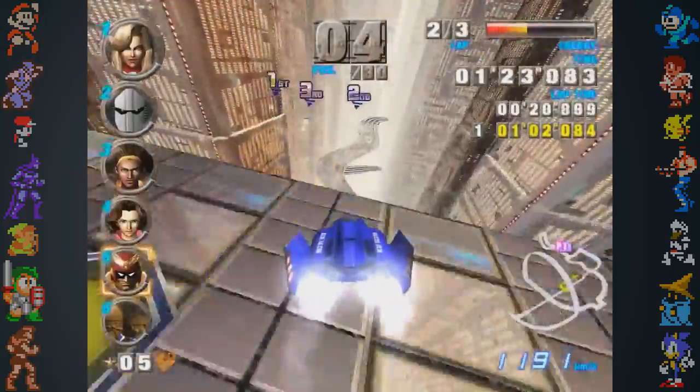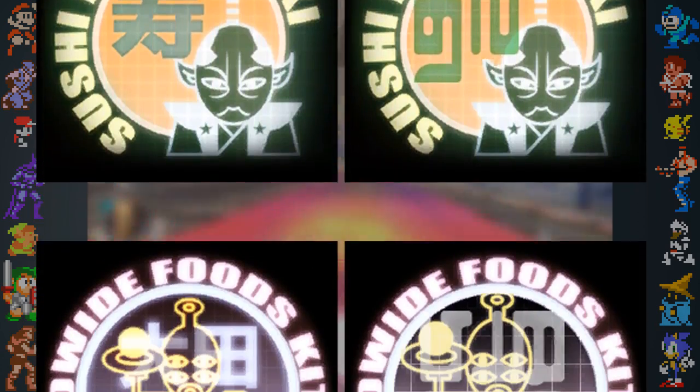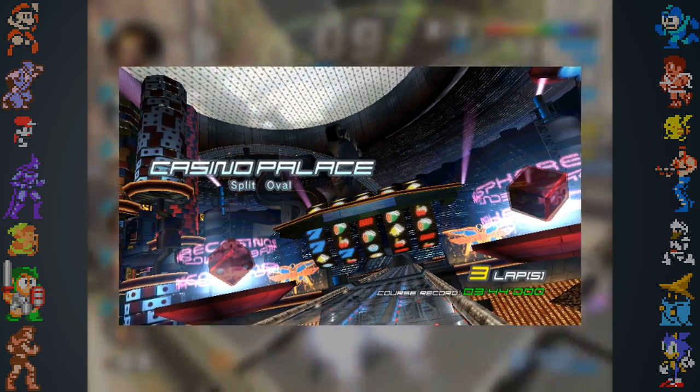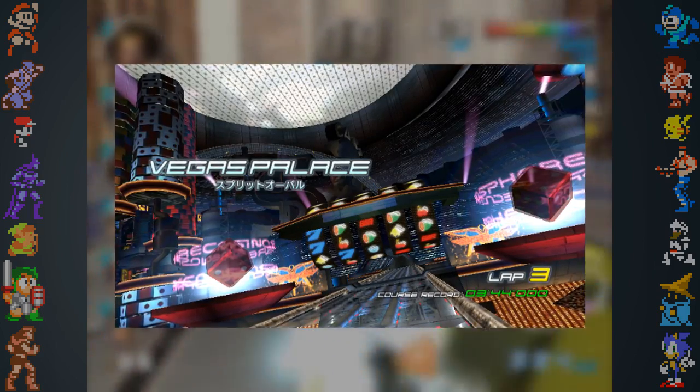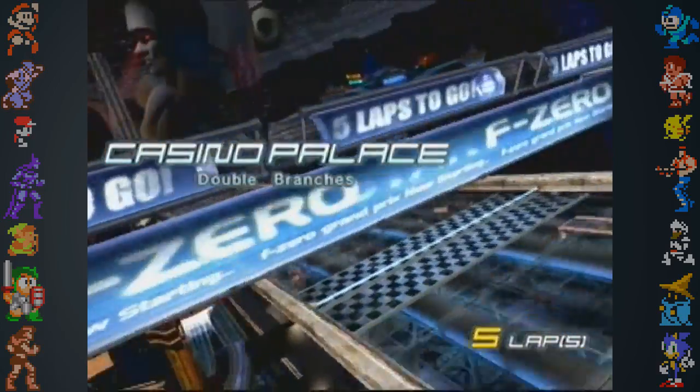In the international releases of F-Zero GX, many of the stage graphics and backdrops were either altered or blurred, with all the Japanese text swapped over with alien symbols. The venue Casino Palace was originally named Vegas Palace in the Japanese release, a name that could have been changed to avoid any connections with the real-life resort city Las Vegas.